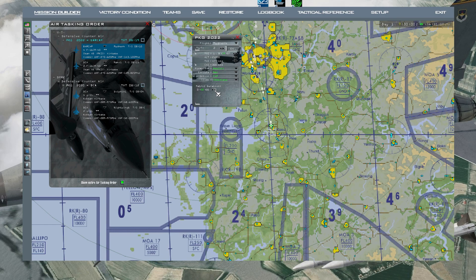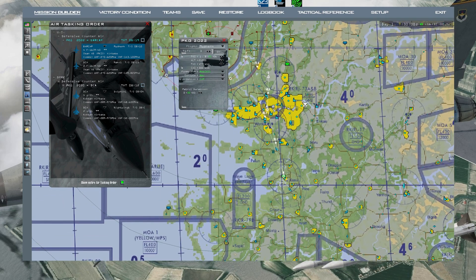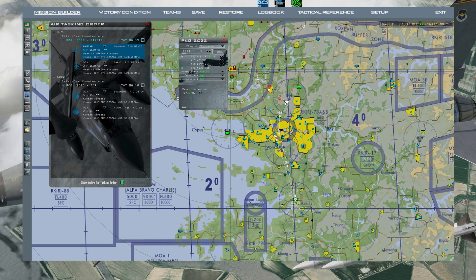The only thing you might change is patrol duration, but that only matters for AI - for a human player it doesn't really matter. If you change the speed at a steer point and it turns red, it means the aircraft is going too slow. Go to steer point three, and between points two and three is red - just increase the speed until it turns white.